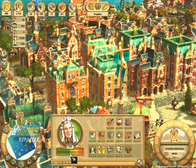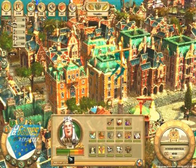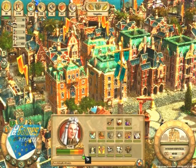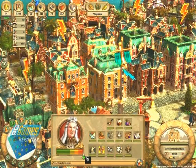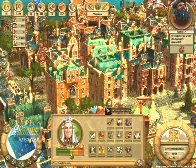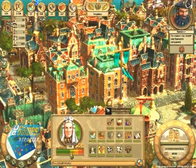The blue-blooded nobility naturally have extremely high demands. Besides food and alcohol they also need luxury goods such as furs and jewelry. In return, aristocrats naturally generate more taxes. If you lower the tax burden, the satisfaction of the population rises. But if taxes are too high, the population rebels.